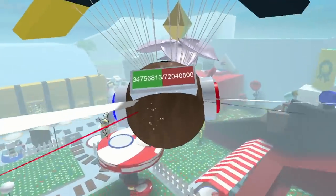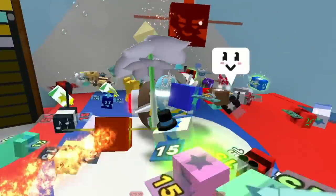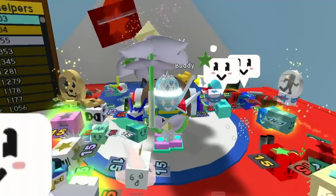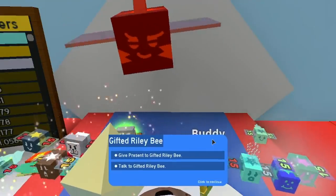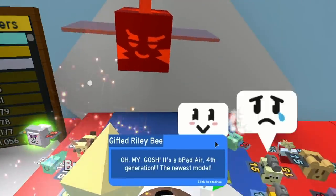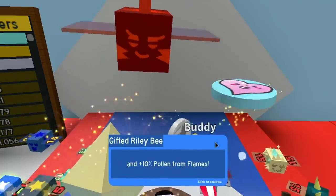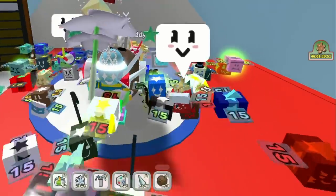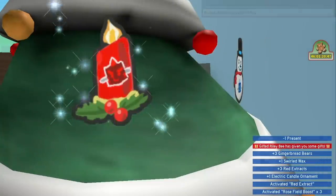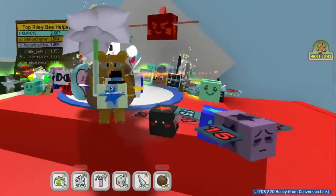Mother Bear will give you some gingerbread, and so will Gifted Riley B. I've got one more present - let's go give it to Gifted Riley B right now. You've got to get the translator to talk to Gifted Riley B. Let's give a present - here we go, he's all excited. Boom, three gingerbreads! You also get an ornament on the tree, red extracts, world wax, and boosts for fields. That is amazing.